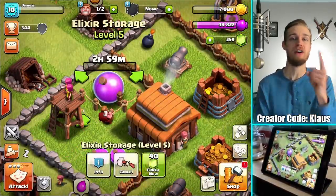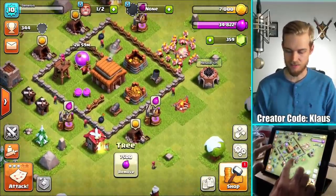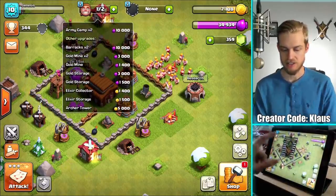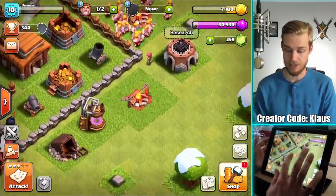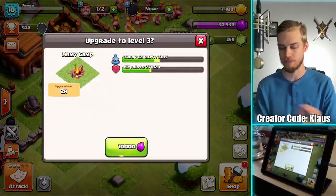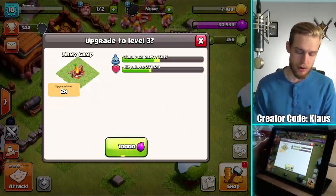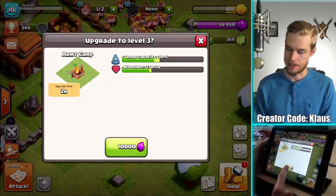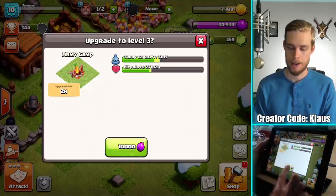Which means next episode guys will be my very first lab upgrade — that's awesome! Now the next focus should be elixir upgrades, so what do I have in here? I've got barracks, gold mines and gold storages, and obviously army camps. I definitely want to start focusing more on army camps. I'm gonna save a little bit of elixir because I'm gonna need a bunch of it once that storage is done in a few hours. So let's do this — two-hour upgrade, getting that army camp plus five troop capacity. Totally worth it. I'm gonna have about 25,000 elixir left over, so BAM.